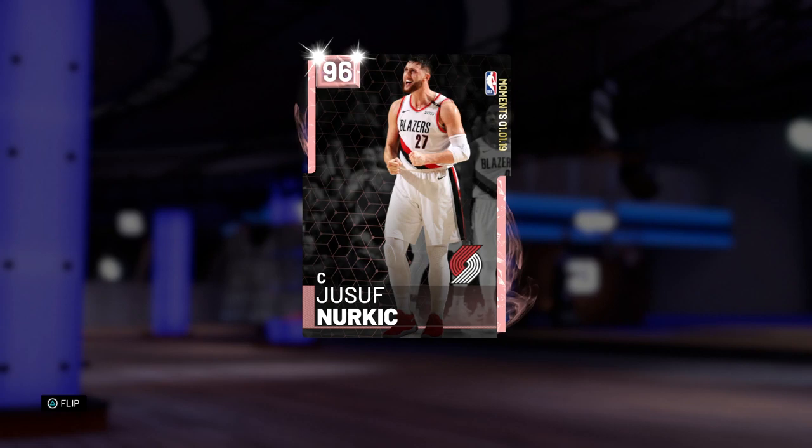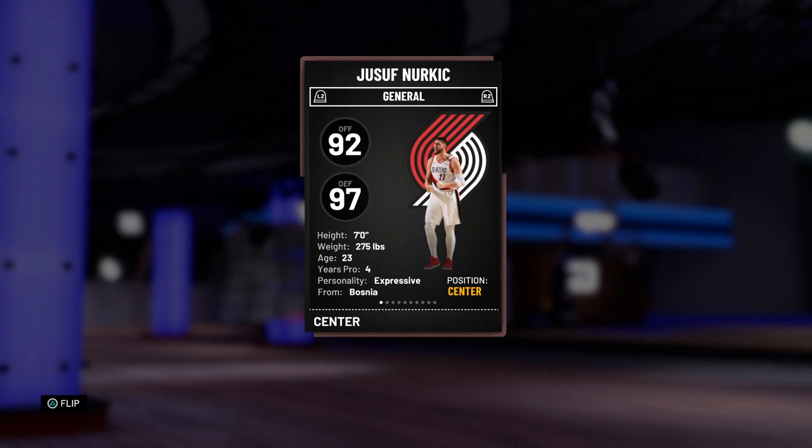One of them is this 96 overall pink diamond moments Yusuf Nurkic. This guy had an insane game where he had like 5 of every stat, along with 20-something points and 20-something rebounds. He was out there hooping, man — he had himself quite a career game. Let's dive into these stats and then get into a game.